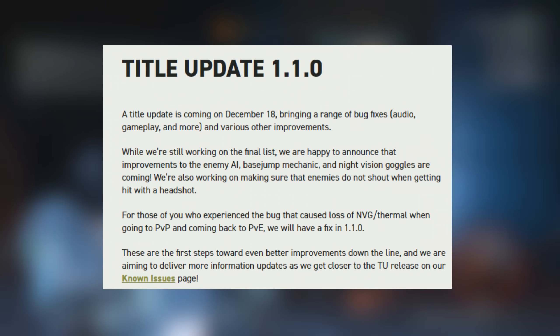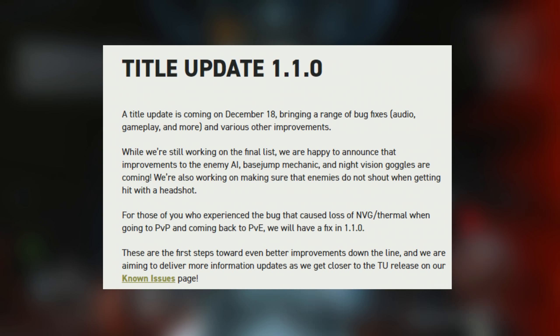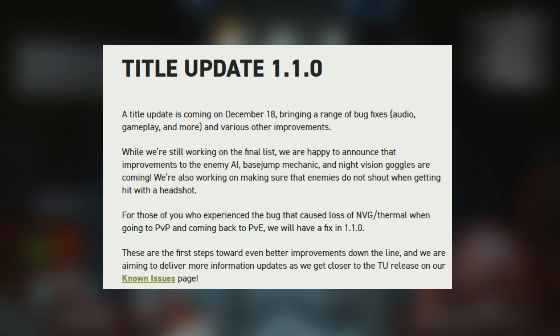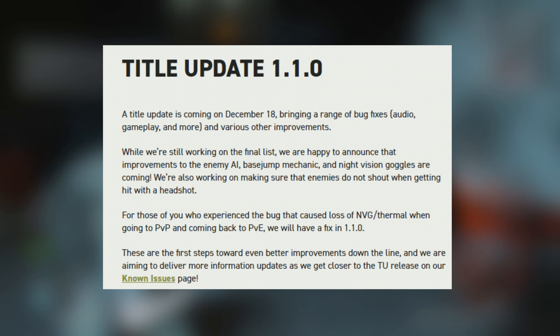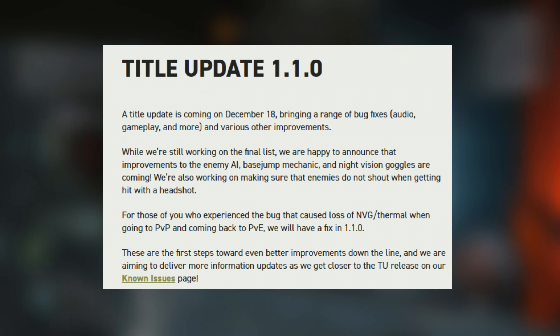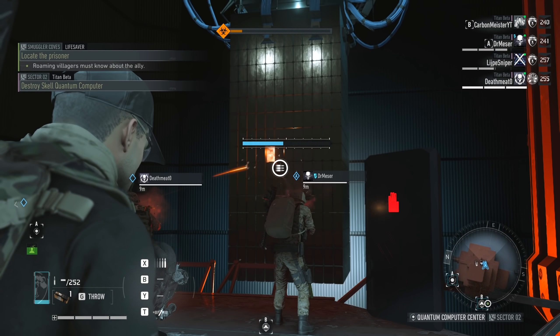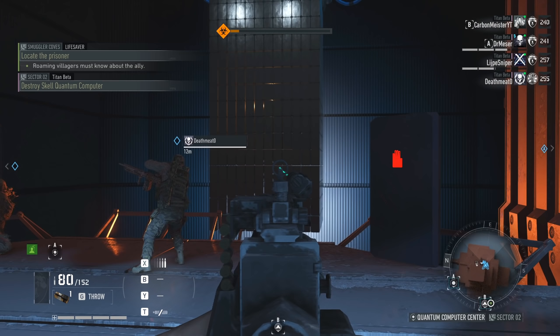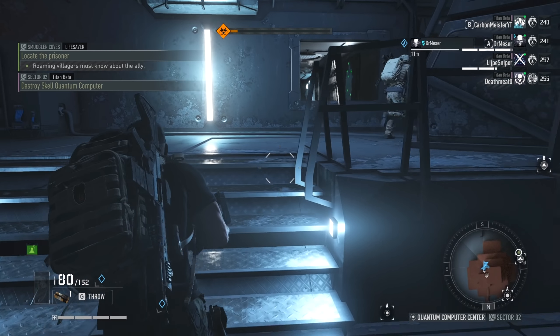For starters, it lists improvements to enemy AI, base jump mechanics, and night vision goggles. Also, enemies shouting every single time they're headshot has been worked on within this title update. Keep in mind these are not the entire patch notes, but rather things that at this point are pretty much 100% confirmed to be available once this update drops.